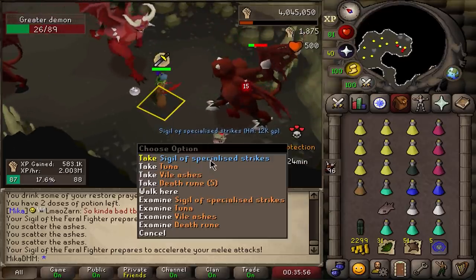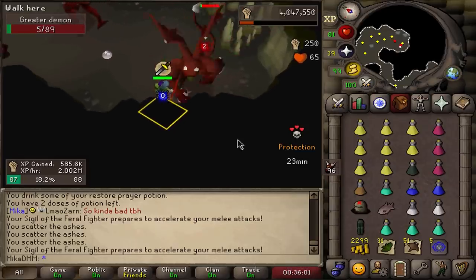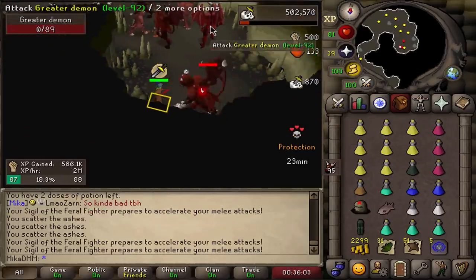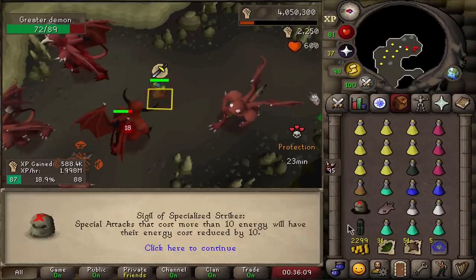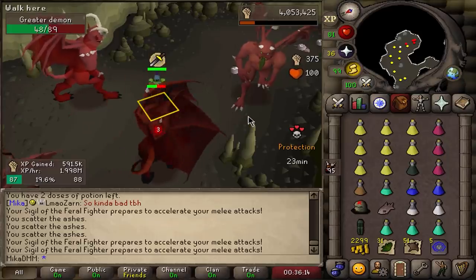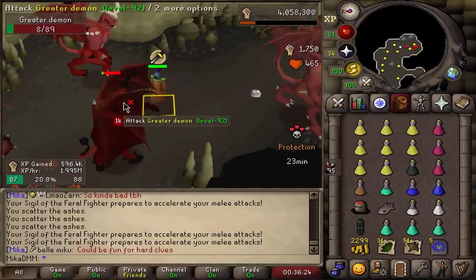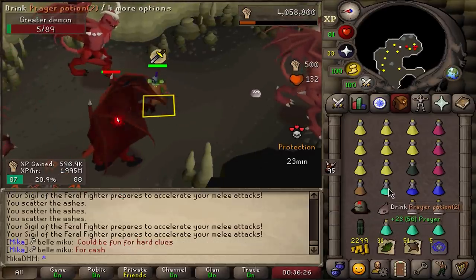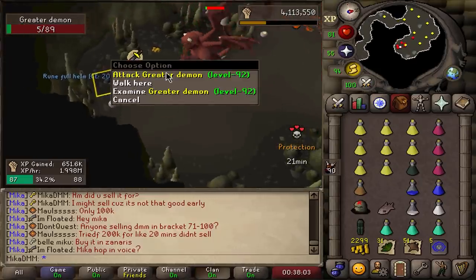Ladies and gentlemen, second Sigil — Sigil of the Specialized Strike. I think this one is really insane. If this is the Sigil that makes your special attacks cost 10 less — and it is. So if you have a VLS, you can spec 6 times in a row. Same with a DDS. Oh my god, this is so good. I actually just got that. Rune full helm — easy 20k, yoink.